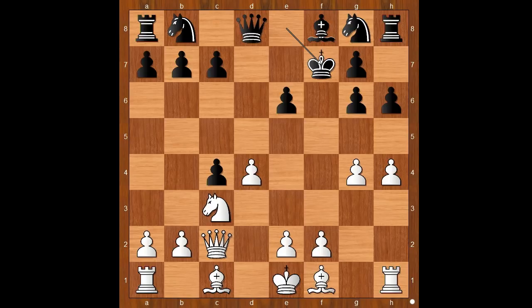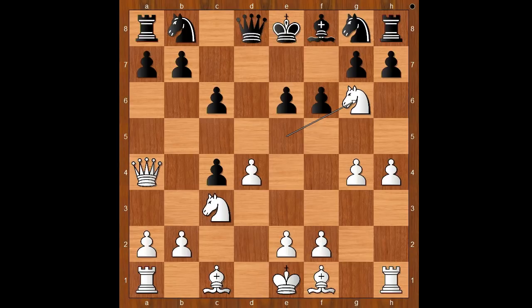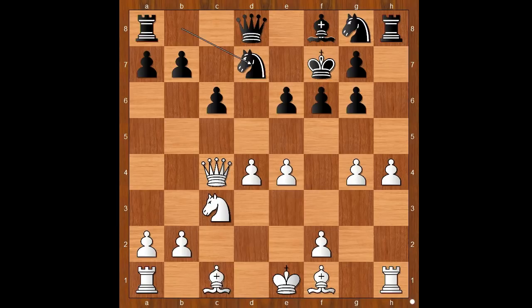Back to our game. f6, attacking the Knight. Knight takes bishop was expected. But Alechin played Qa4 check first. c6, Knight takes on g6, h takes on g6, Qxc4, King to f7, e4, Knight to d7, Bishop to e3, Queen to a5 and now a3.